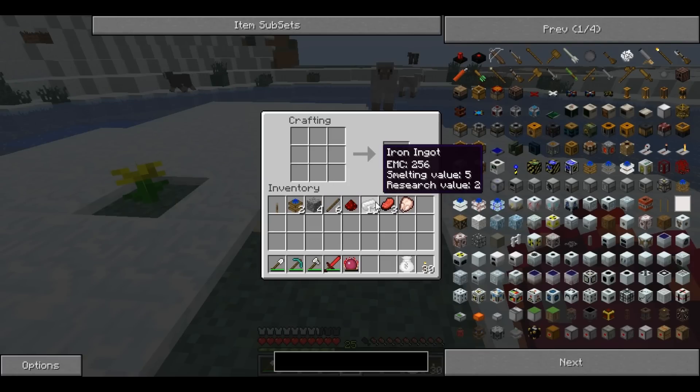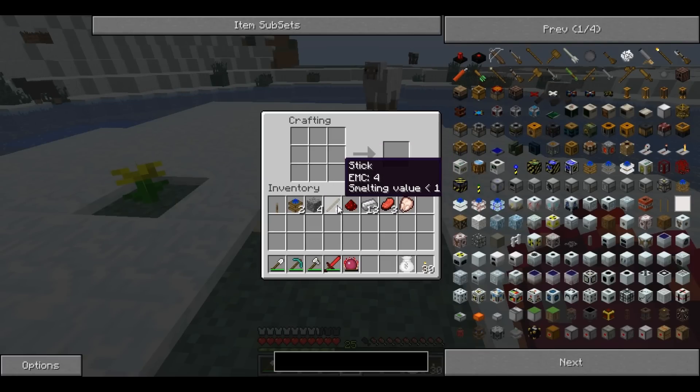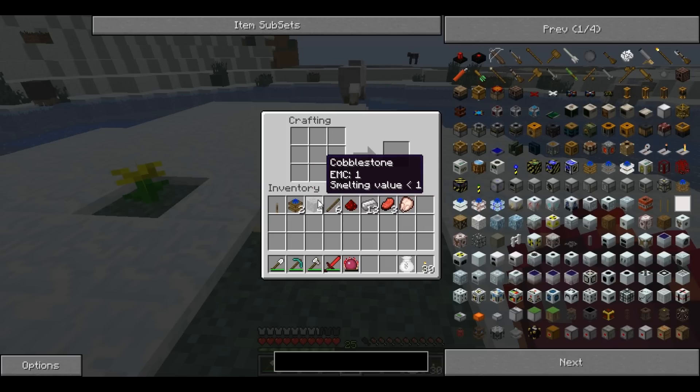For this you will need 39 ingots, 1 redstone, 6 sticks, and 4 cobblestone.